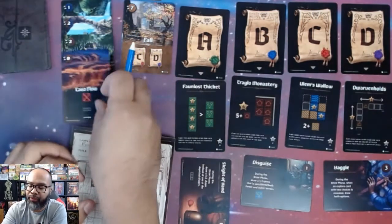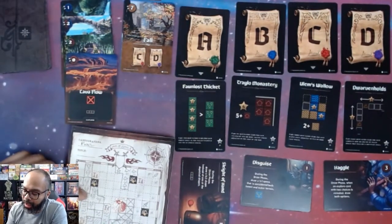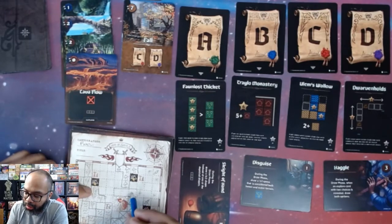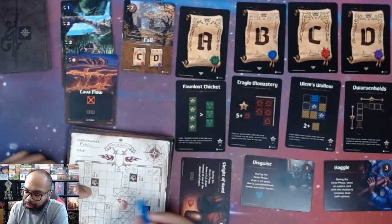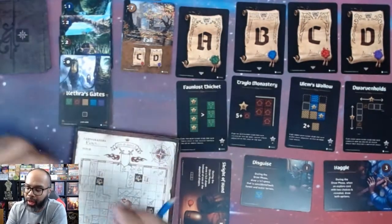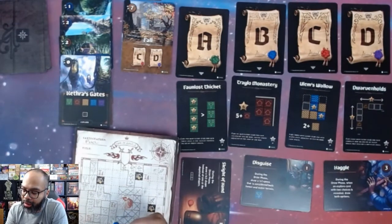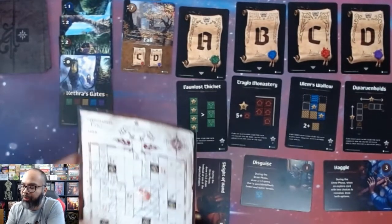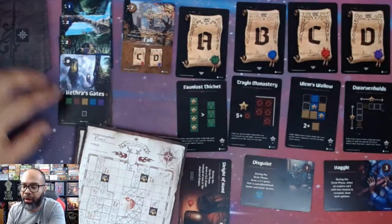Lava Flow again — three X's adjacent to the volcano or more lava, destroying spaces. Next, Kethra's Gates — a perfect card. I want to go here with Farmland, which will also let me score my water adjacency. Great card to come out.